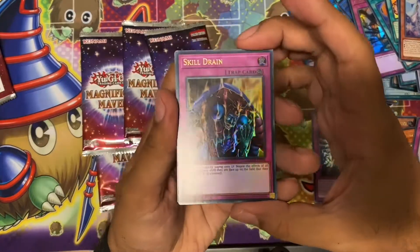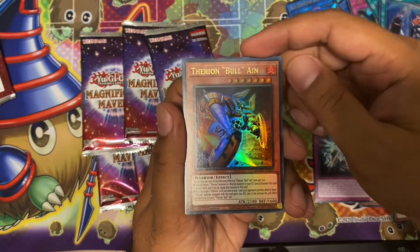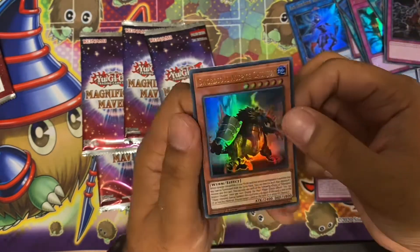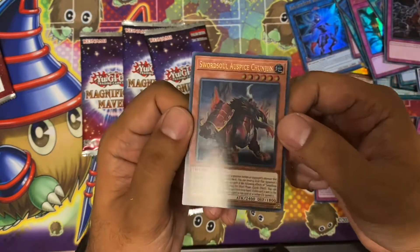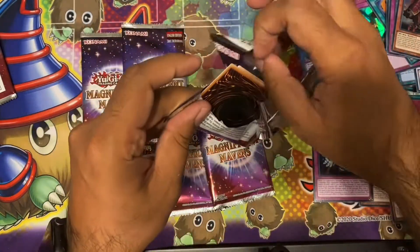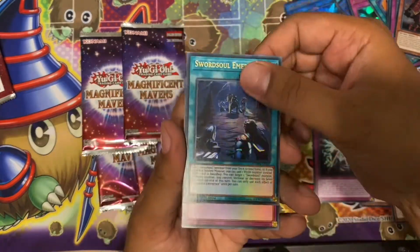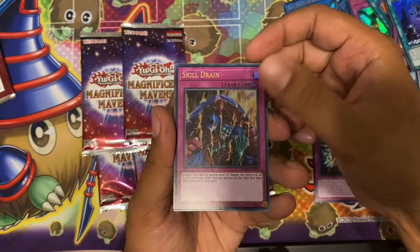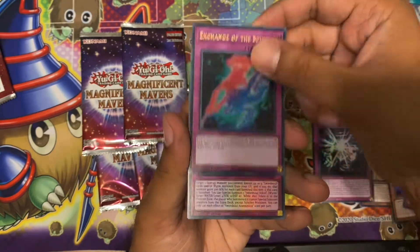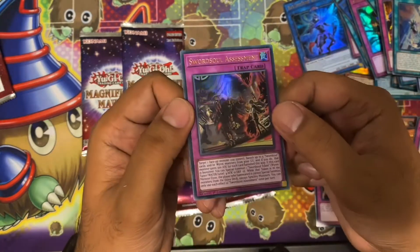Down to the last two boxes. Got Skill Drain — another good reprint. Pendulum Call, Etherum Ball, another Goza Match, and Auspice Chinyin — the one that no one plays. Next pack: Sourcehold Emergence — so there's definitely a Sourcehold box. Another Skill Drain — nice. Multi-Roll, Exchange of Spirit, and Sourcehold Assessment — I think this was a common before.